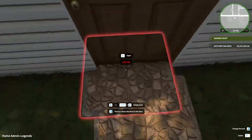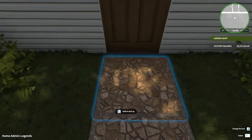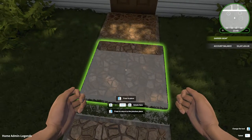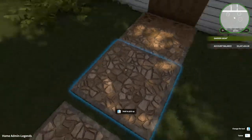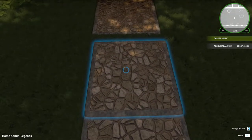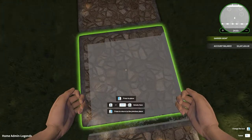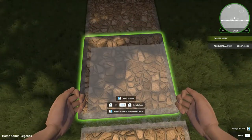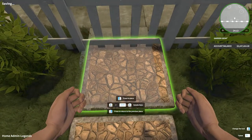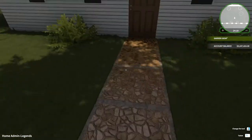It doesn't quite match up with the door, so let's change it a little. There we go. Whatever you do, don't hire me to do this. Get them as close as you can without them overlapping so they go a good distance. Right... there. Perfect. Doesn't that look slightly nicer?